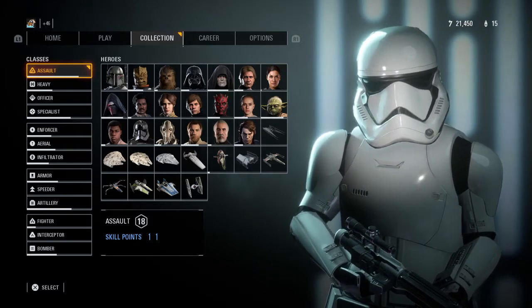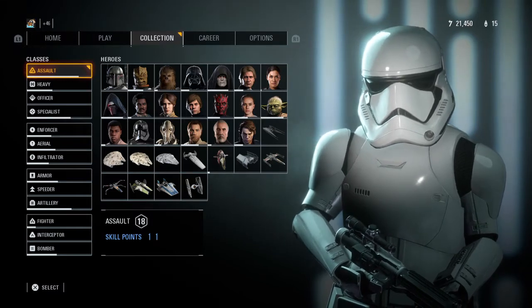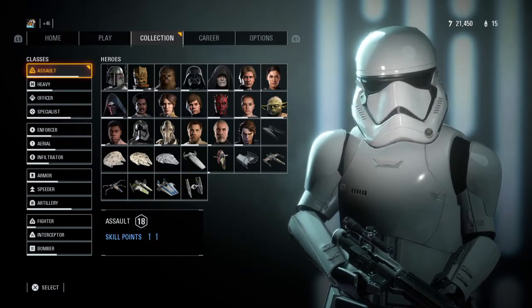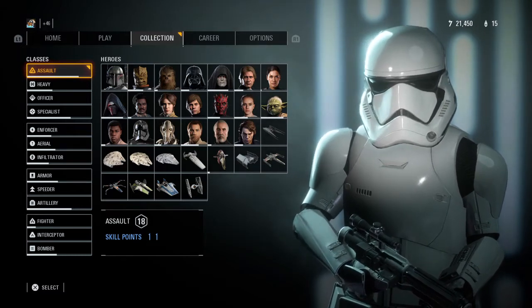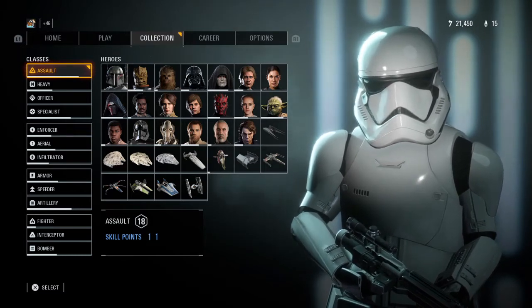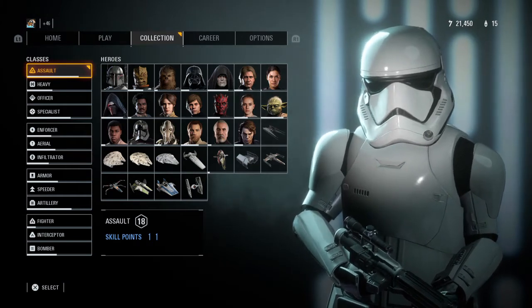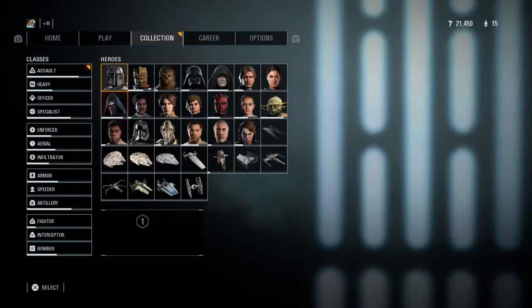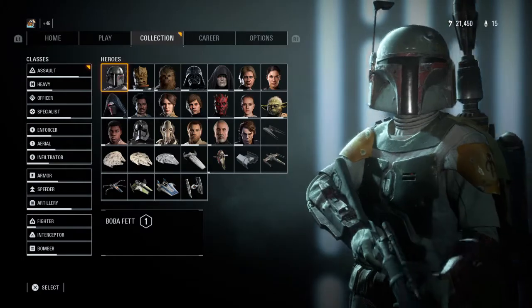So the Celebration Edition comes with more than 25 hero appearances, more than 125 trooper and reinforcement appearances, more than 100 hero and trooper emotes and voice lines, and more than 70 hero and trooper victory poses. I will be viewing and seeing if it was actually worth it.